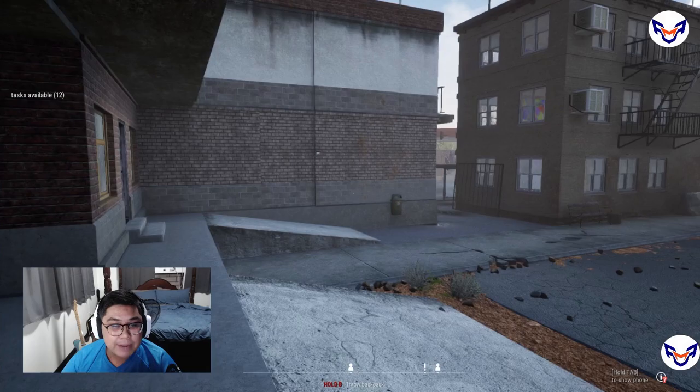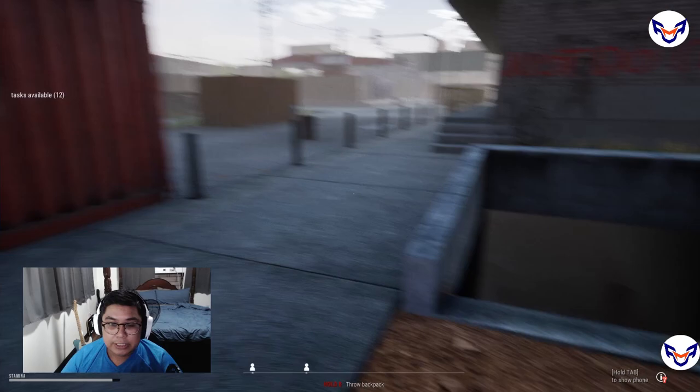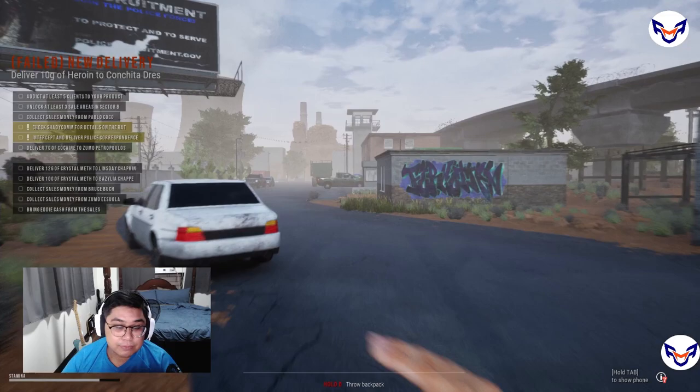The first dead drop is by the ATM in Sector B — check this wooden crate. Next, head over to the tunnel. You'll sometimes see a candle over here. Head down and check the first room, and search the wooden crate. Be sure to turn on your flashlight because it gets pretty dark down there. Then head on to the trash dump over here by the supermarket area.